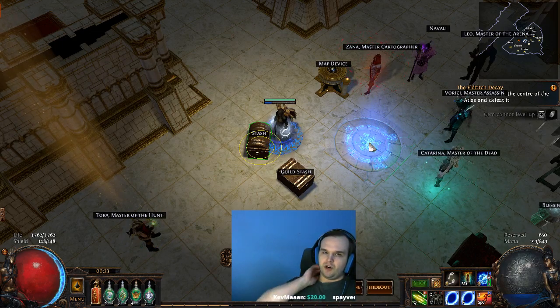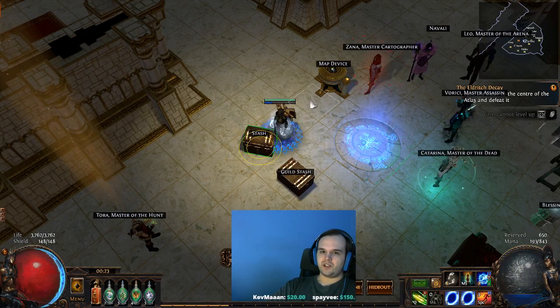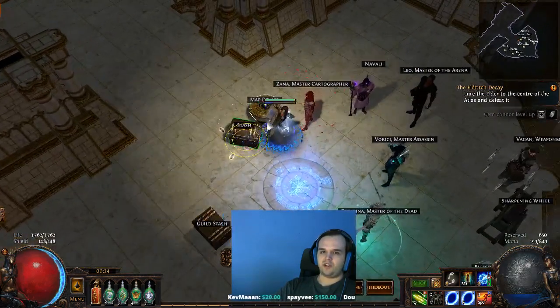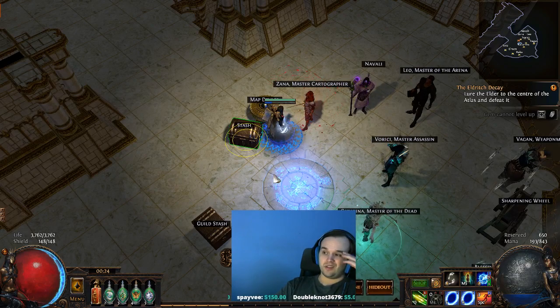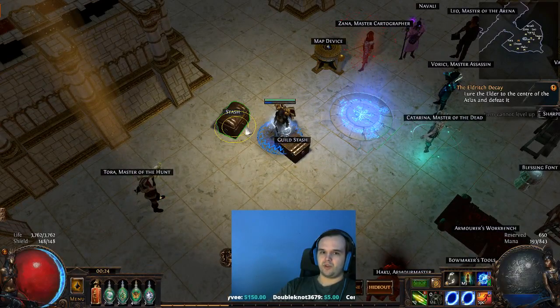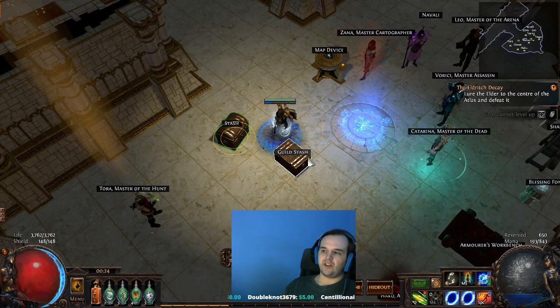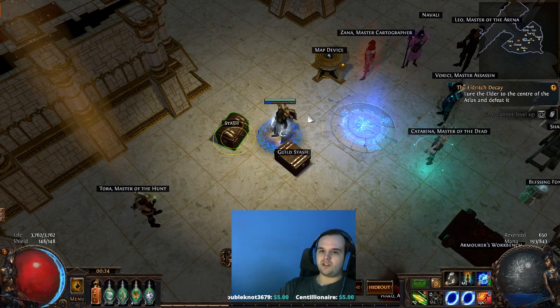I haven't bothered setting my stash or anything up yet. I'll probably do that maybe tomorrow on stream. Basically what you can do is make it so that when you exit the map, Novalí, Zana, and your stash are all immediately clickable without moving at all — you always spawn back in a spot where you're right next to all three of them. So you can vendor, you can stash, and you can do all that without moving. It's really convenient. It makes it feel a lot more fun when you exit and don't have to run back and forth constantly. The only annoyance is when you trade with people, they never know where your stash is even though you're standing right next to it, right next to the map device and the waypoint.